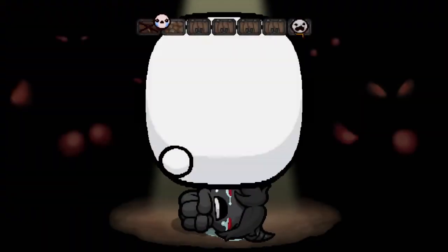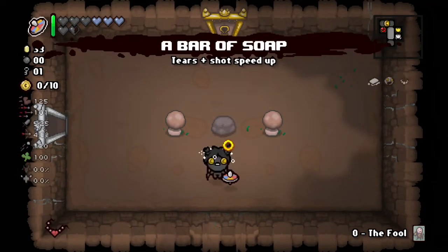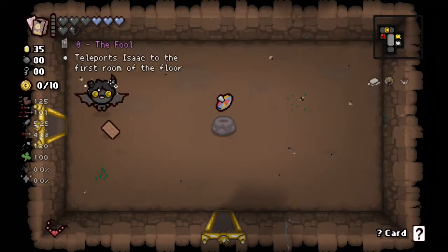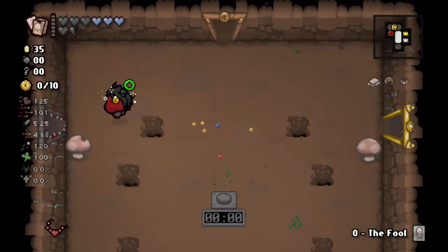Any Azazel run should be good — you should not lose Azazel runs. Bar of Soap: nice little tears and shot speed up, going to work really well with brimstone. Deck of cards is better than spin to win, pop that. We've got The Fool and The Sun card, so I'm going to take The Fool — fly into our curse room for free.